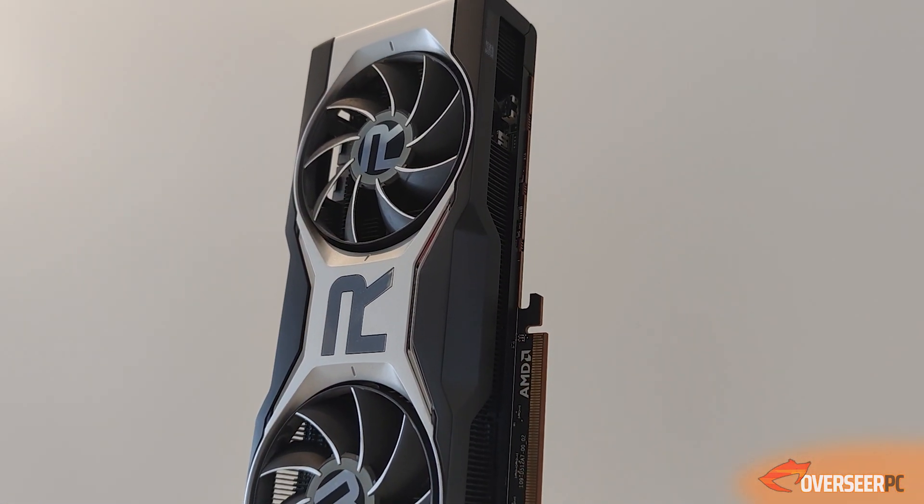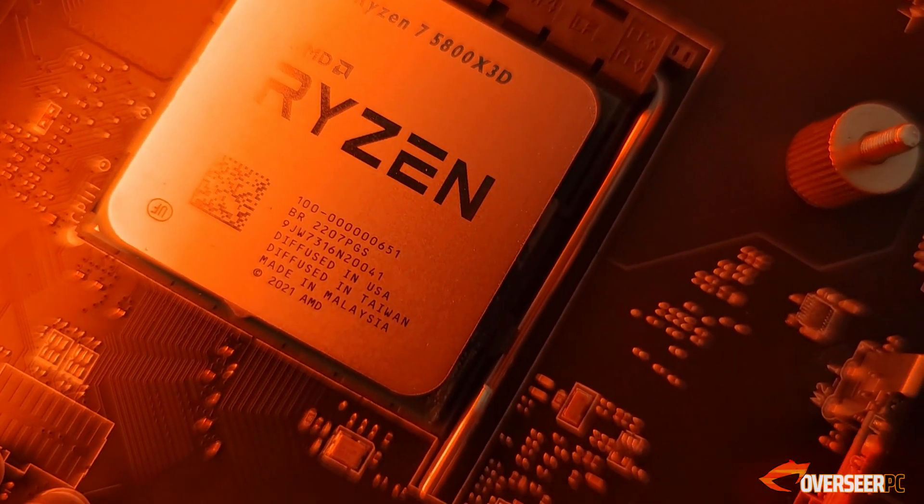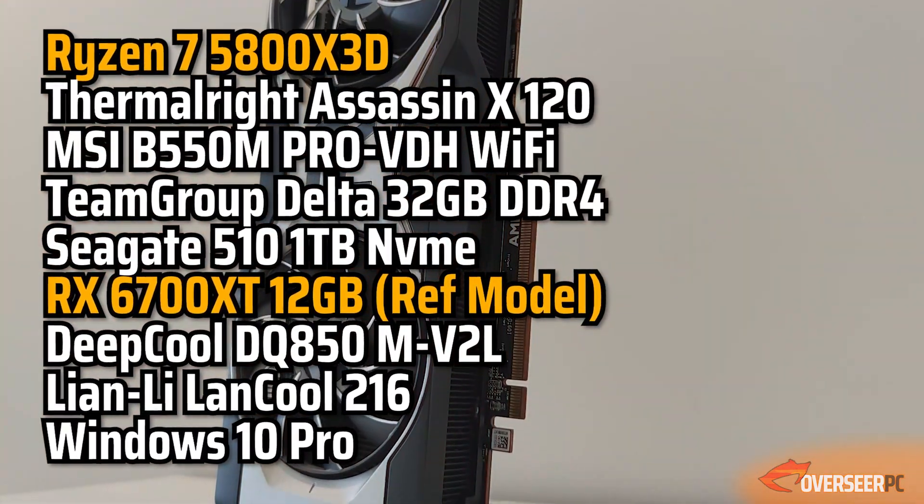We've run multiple benchmarks multiple times until results were consistent before recording. Unlike most benchmarkers, we are using one of the most common AMD cards and good value — the RX 6700 XT — paired with our Ryzen 5800X3D. We're also using an external PC with external capture cards to do all the recording, so there's no performance loss.